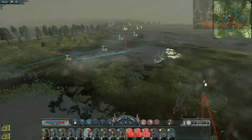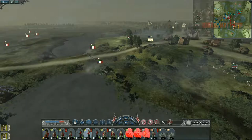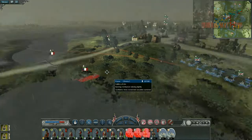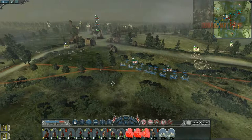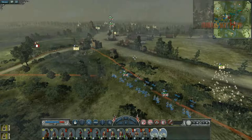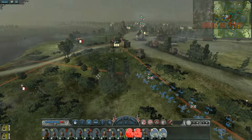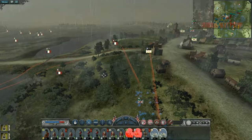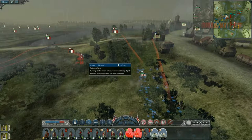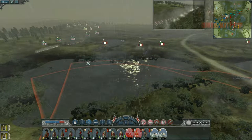If I can get a couple good volleys off on the National Guard, I may be in a good position. I'm in a bad position right now because they're charging my artillery - thank God for canister shot, it's a lifesaver. The house is about to engage right now and the morale of these troops is about to drop big time. Look at that - they're going for a straight frontal assault on my artillery. Beautiful - four guys left. Come on you bastards, retreat!